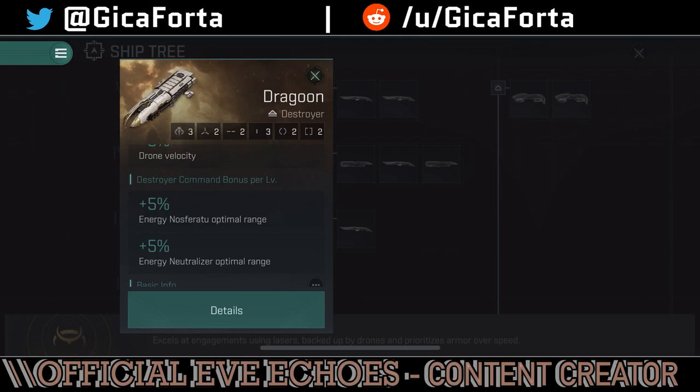It seems they've mixed things up — the Amarr ships had an affinity for nosferatu and energy neutralizers, but in this game those bonuses have been moved around. Ships that used to have immense energy neutralizer and nosferatu bonuses, like the Curse, now have weapon disruption and behave like support cruisers. This is a shame because energy neutralizers are insane — if you fit your ship correctly you can basically wipe the entire enemy ship's capacitor and shut down all their modules. The Dragoon is the first drone boat from the Amarr.